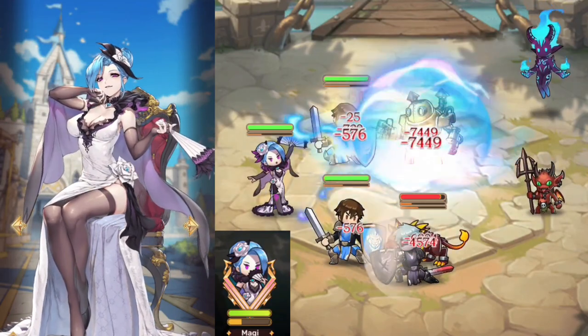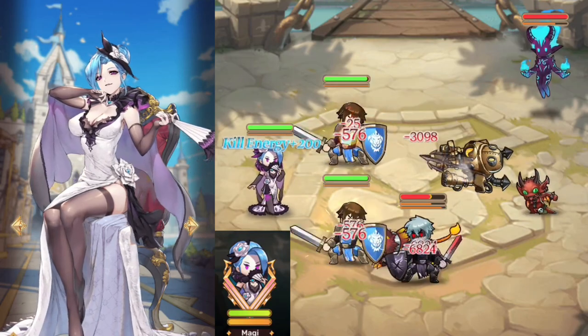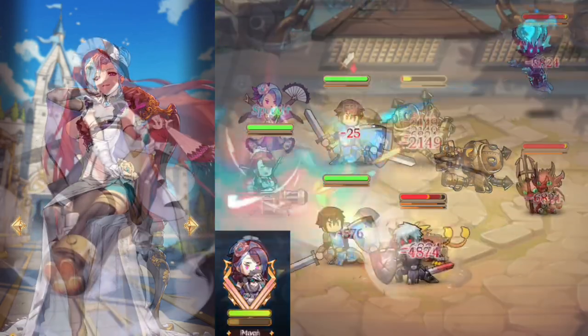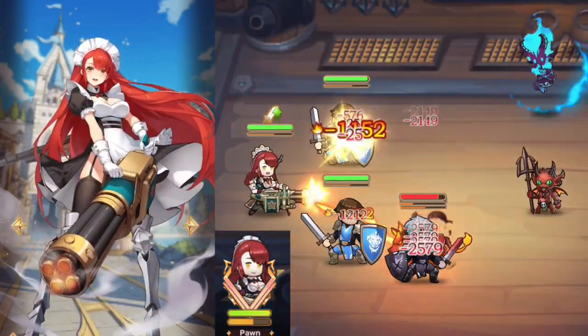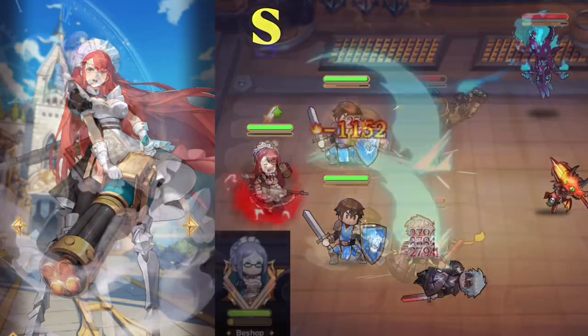Magi makes enemy skills hurt themselves upon casting. This also debuffs, making her change up combat entirely. Double S-tier. Pawn is a hero that melts enemies one at a time. She would probably be one of the highest DPS possible for bosses. S-tier.